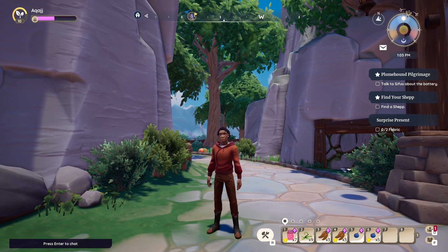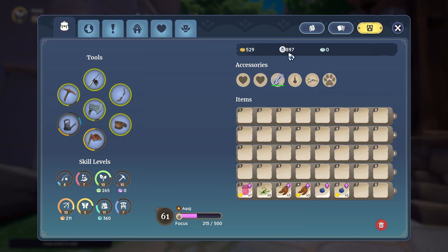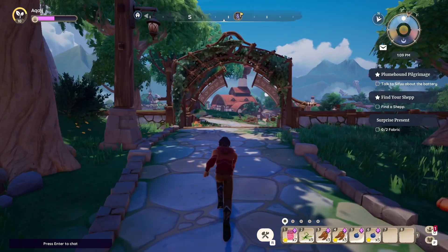Hello everybody and welcome to my first Paleo tutorial video. Today we're going to be talking about Renown and the Focus Bar. Renown is the secondary currency you'll see up here in your inventory, and you can use it to upgrade your Focus Bar and also get more XP per action.